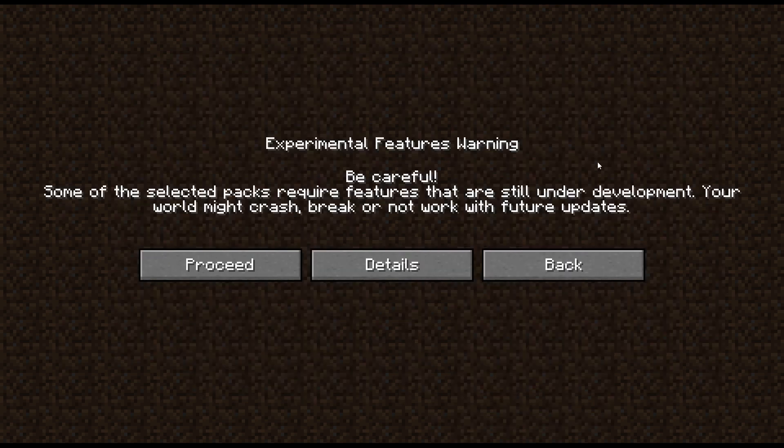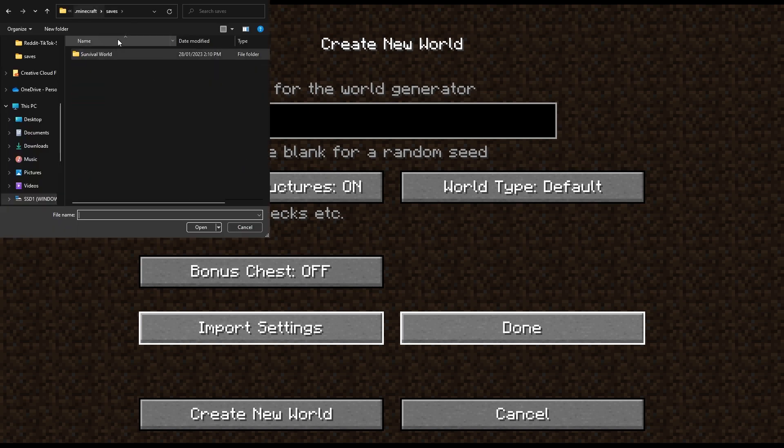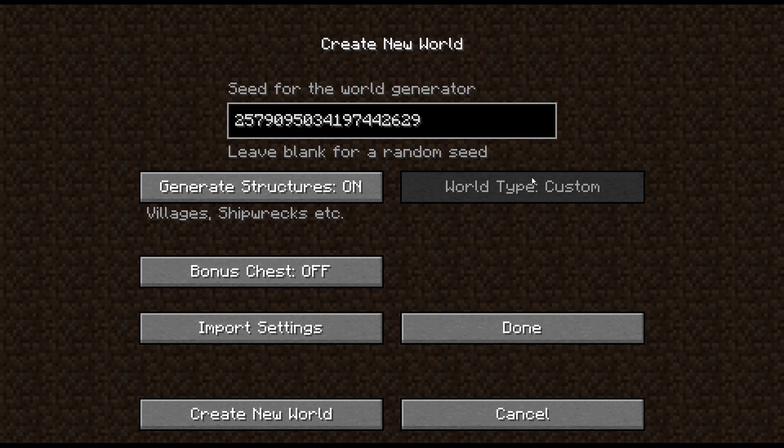Okay, so done. Experimental features warning — it's fine, proceed. And now in more world options, we can click import settings. So if we click import settings, you'll need to find your save. My survival world is usually in your username AppData\Roaming\.minecraft\saves. And then you can find this new file, world_gen_settings_export.json. We click on it, we get this message — not really necessary. The screen doesn't really work for whatever reason; you have to click yes and then no. This will import the seed and also change the world type to custom so that all the generation settings are from whatever world or version that you imported them.